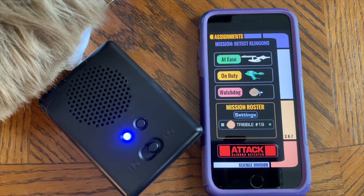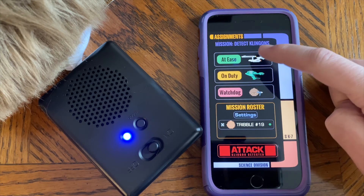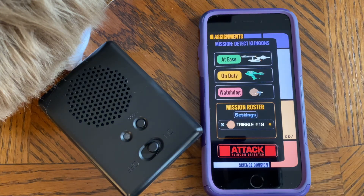Simply tap. That dot will change to the at ease color, and it will have a select box checked. And you are ready to use your Tribble again.